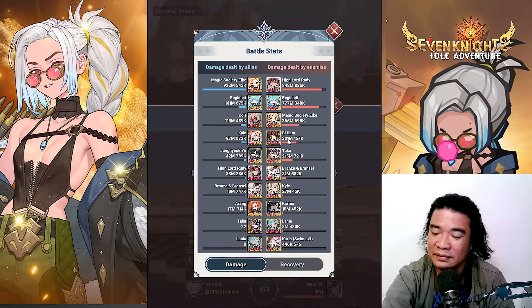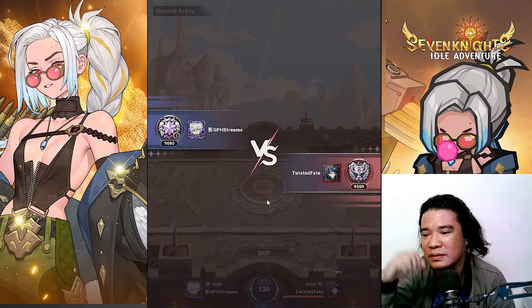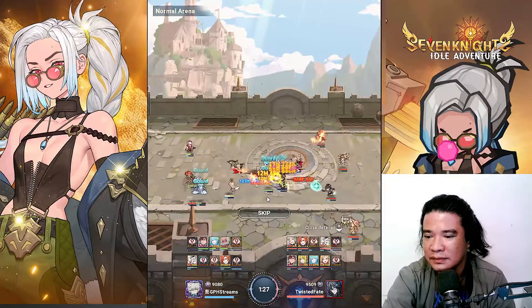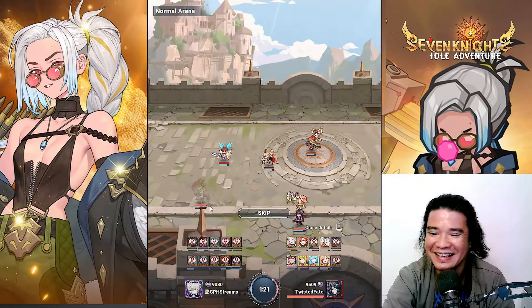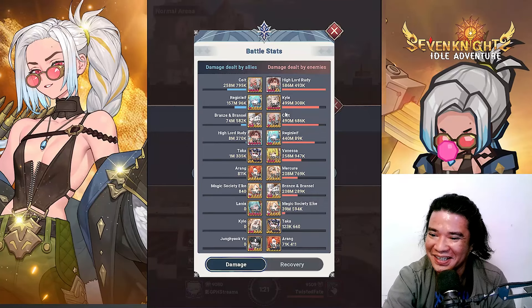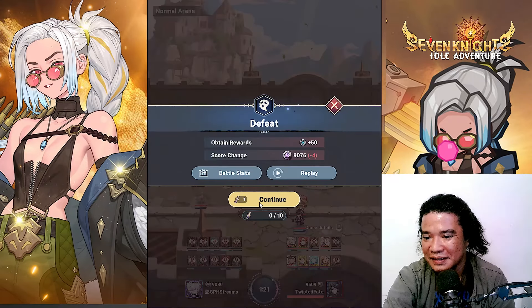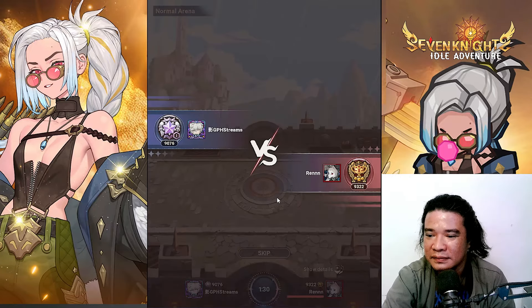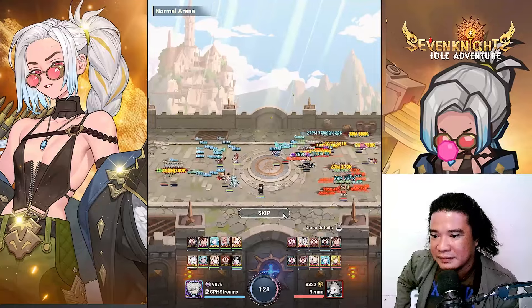Oh my god, we are dead — wow! 9-star Regen Life, 10-star units — these units are PvP-boosted. Let's continue again. We are dead again. This player is so strong — Kyle 10 stars, my goodness. We have only 2-star Taka here.